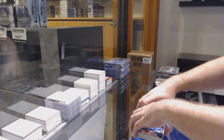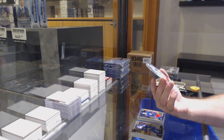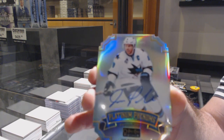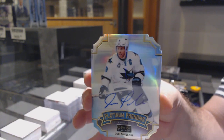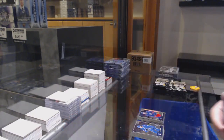Bjorkstrand for the Blue Jackets. And this is a sweet card — Platinum Phenoms Auto for the Sharks: Joe Pavelski. Those are super rare. I remember hitting Platinum Phenoms Auto — Joe Pavelski.